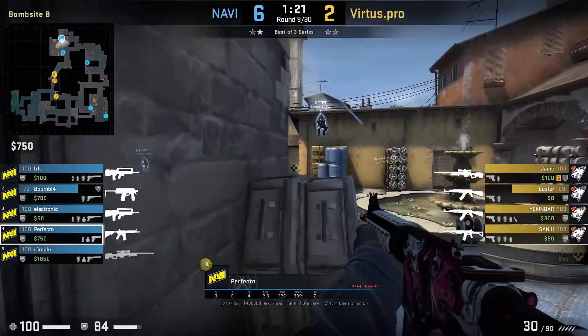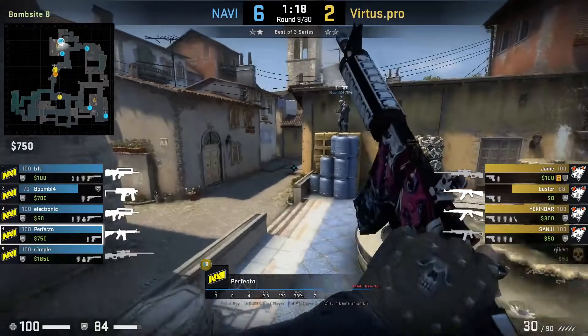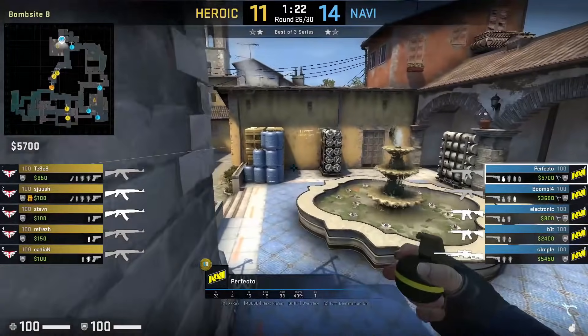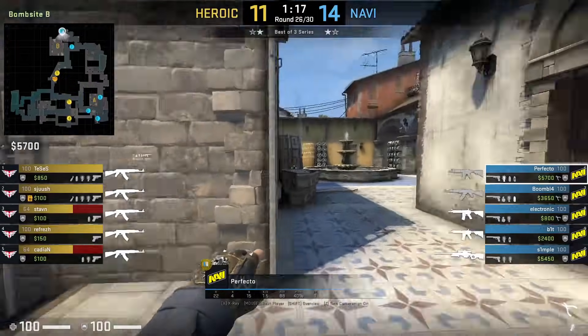Perfecto with a nade from top coffins to land behind half wall. He stands on coffins, aims here at this mark on the wall, takes one step forward and jump throw. This nade does decent damage onto VP. In a later match against Heroic, Perfecto is going to throw the same nade and he does a lot of damage onto Heroic players stacked up behind half wall.